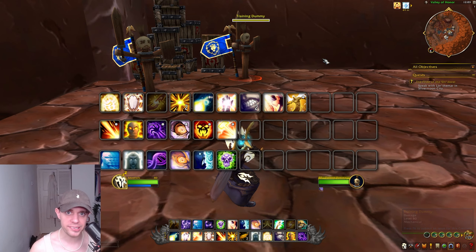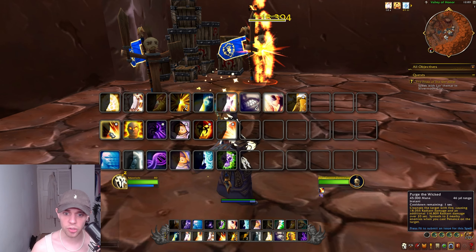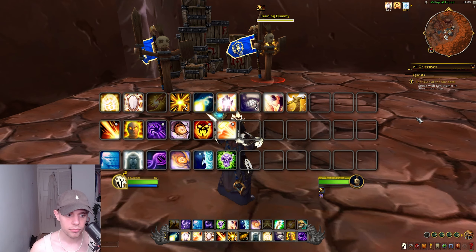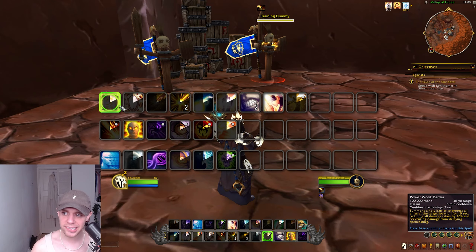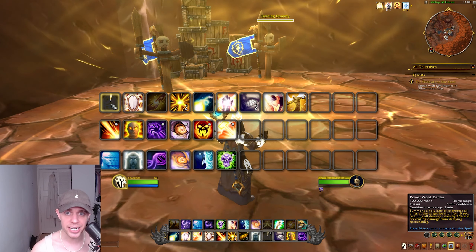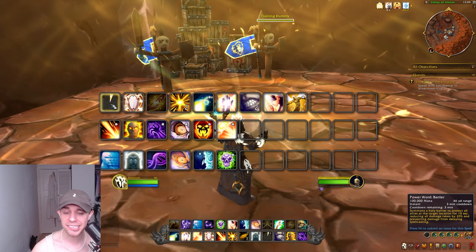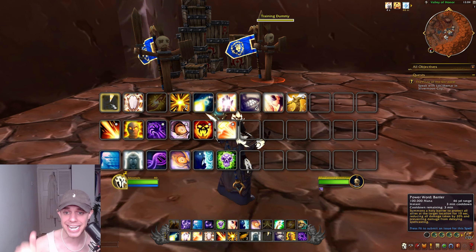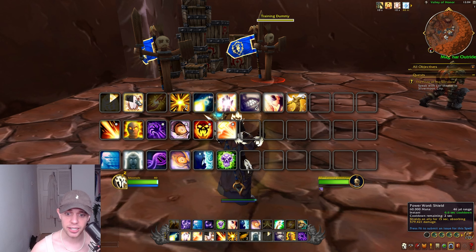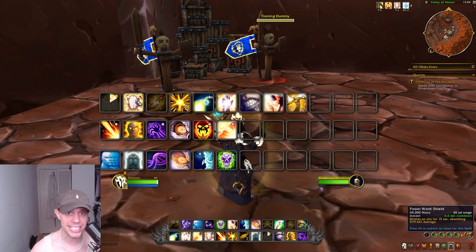When you go into battle, the first thing to do is get Atonement up on your allies — before the gates even open if possible. Don't forget to put Power Word Fortitude on as well. As soon as you work out your kill target, you also want to get Purge the Wicked up on them to get some damage out and start that Atonement healing. For burst healing, we have an amazing cooldown called Power Word Barrier on a 3-minute cooldown. It summons a barrier reducing all damage taken within it by 20% and prevents damage from delaying spellcasting — very useful if you can keep your enemy team in that barrier with you.